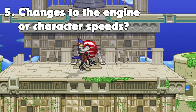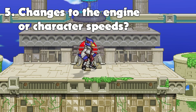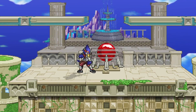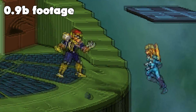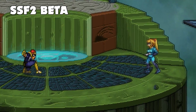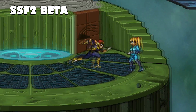HappyFrozenFire asks: Are there any noticeable changes to character speeds and engine changes in beta? I'd say the biggest change to character speeds from 9B to beta is with aerial momentum. In 9B, if you try and jump backwards out of a dash, you kind of jump in place, like this. But in SSF2 beta, you can jump backwards out of a dash, allowing you to do a sort of fade-back aerial. It's a really welcome change and I personally enjoy it a lot.